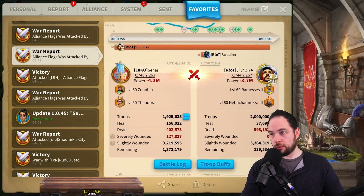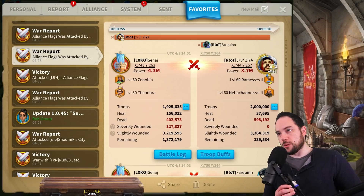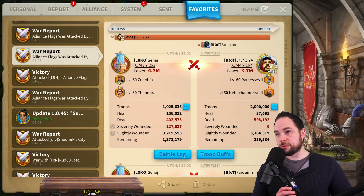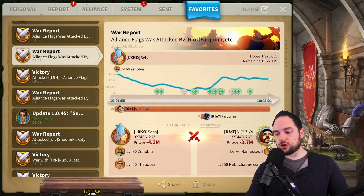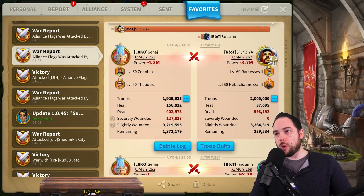What you're about to see is a testament to the fact that we are in a very heavy Zenobia garrison meta — it is out of control. Here's the damage: we lost 402,000 dead permanently, 4.3 million power loss. They lost 598,000 — that's 100% dead troops — 3.7 million power loss. In my entire time playing Rise of Kingdoms, I'm not sure I've ever seen a garrison go solo for so long and still trade positive on dead troops. Although we lost by power, I would view this as a victory.